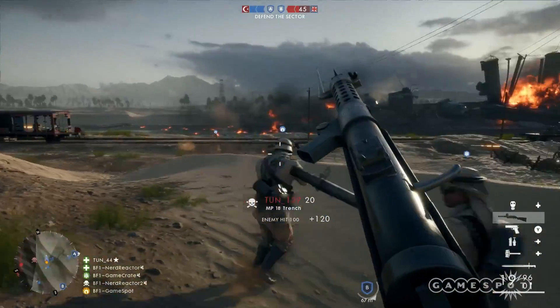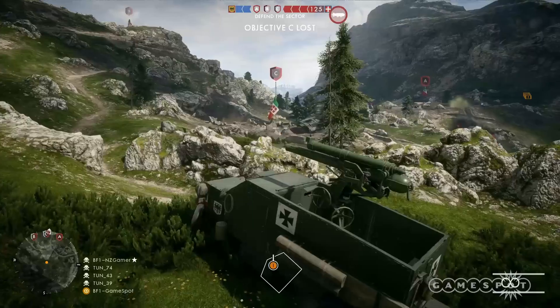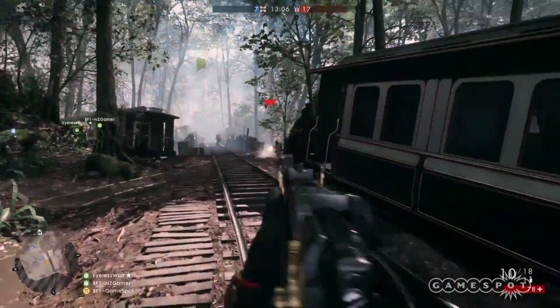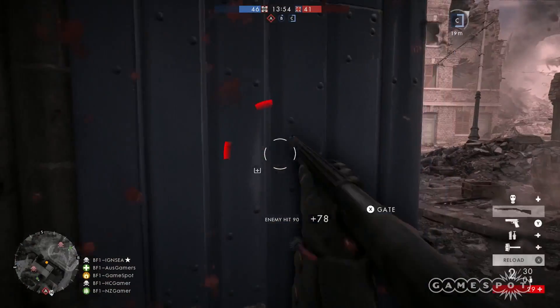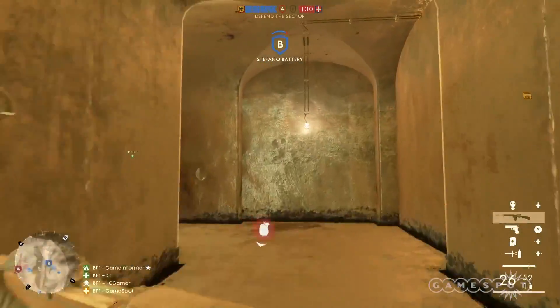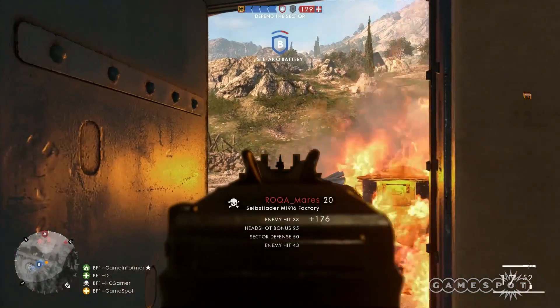The maps are based on locations around the world, including Arabia, the Alps, and the Western Front. The eight classes you can choose from include Assault, Medic, Support, Scout, Tanker, Pilot, Cavalry, and Elite — which is the class you obtain through a pickup on the battlefield and allows you to use different special abilities or weapons, such as the Flamethrower. Each class has specific spawn bonuses, weaponry, and advantages versus certain enemies.